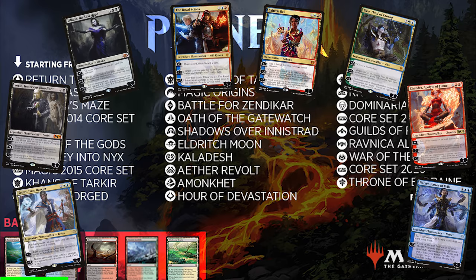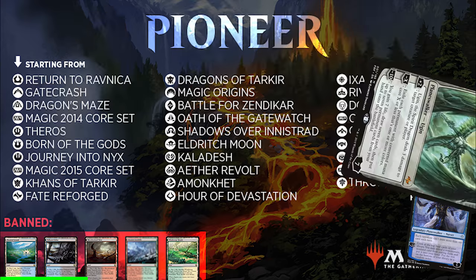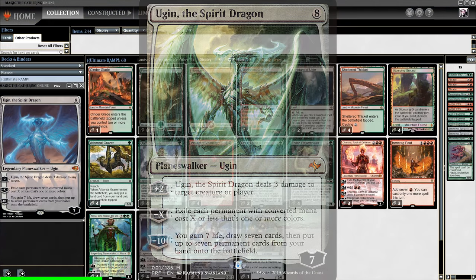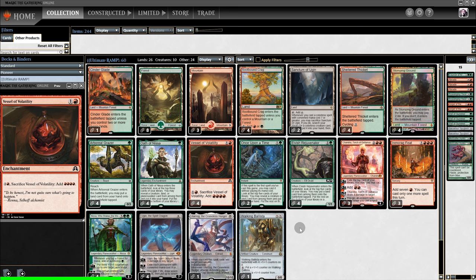In particular, planeswalkers that cost 3. And what is the best planeswalker to play on turn 3? That would most certainly be Ugin. And the answer as to how we get a turn 3 Ugin lies in this brew. Basically, it's a combo between Vessel, which we can play on turn 2, and on the following turn we can make an additional 2 mana.